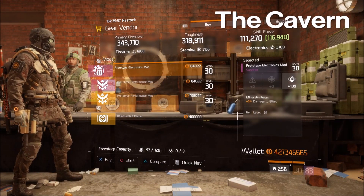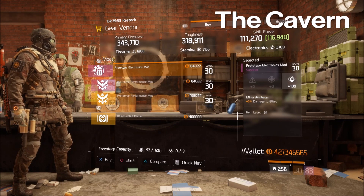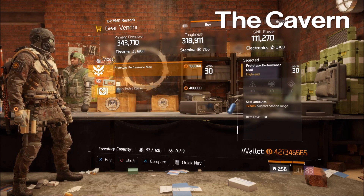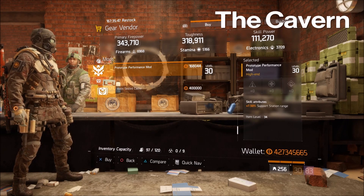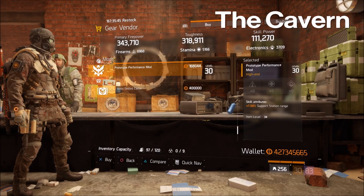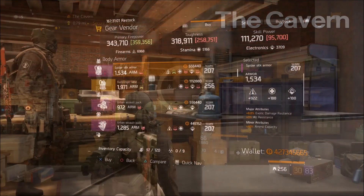Down at the Cavern safe house, he's got two items for sale. First up we've got a damage to elites mod this week, which is nice for those of you that are interested: 189 electronics, three percent damage to elites, and 7.5% support station range. So builds like Reclaimer, or if you just like to use a support station in general, go ahead and pick these up.